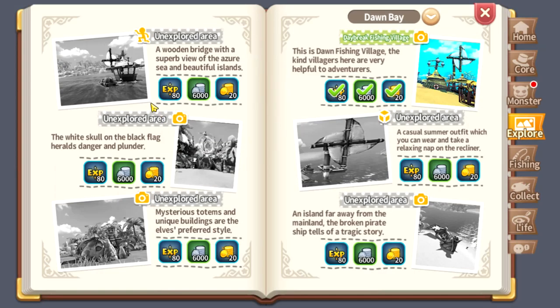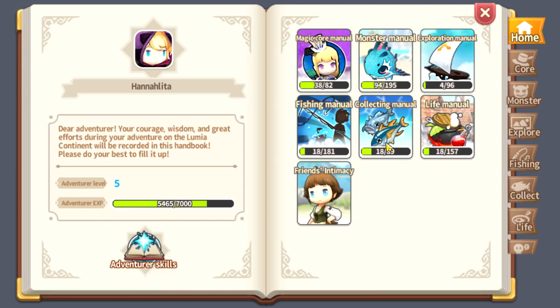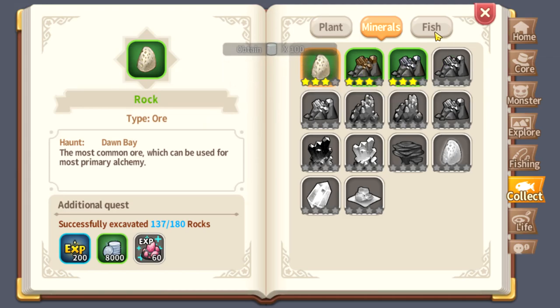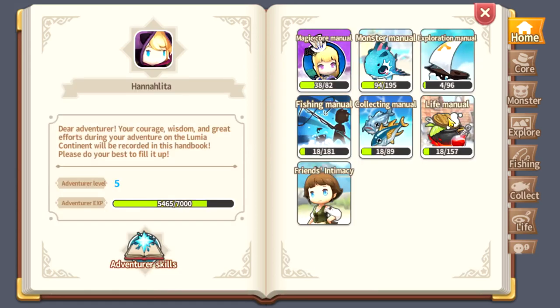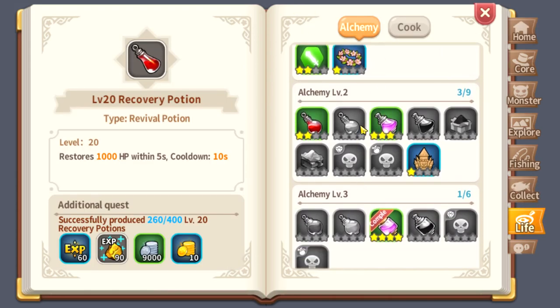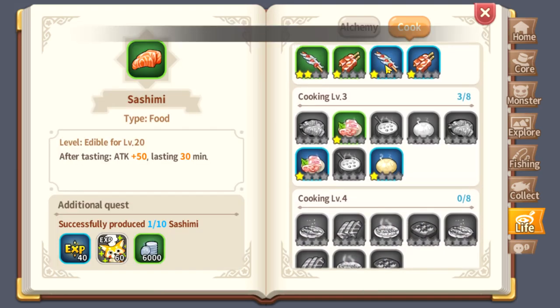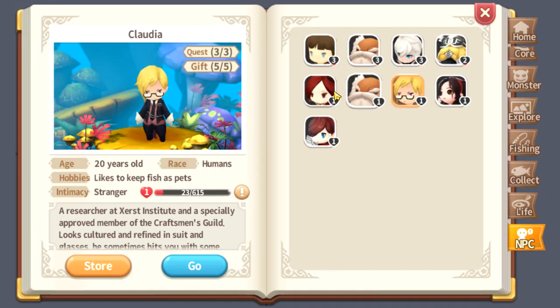For the Exploration tab, this is a bit tricky so let's not deal with this yet. The Fishing Manual — I already unlocked some of these. The Collecting Manual covers plants, minerals, and fish. Then there's the Life Manual with Alchemy and Cooking. And then Friends and Tamasi — this is for the NPCs.